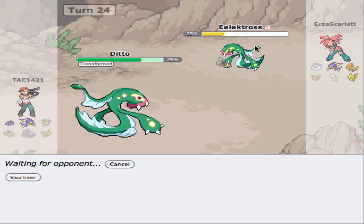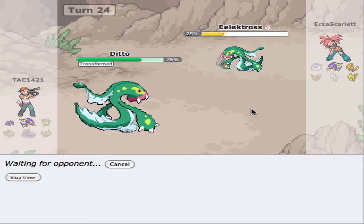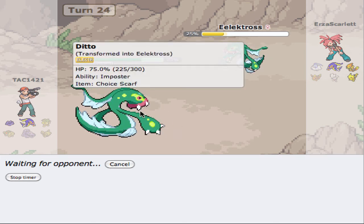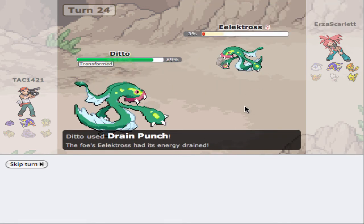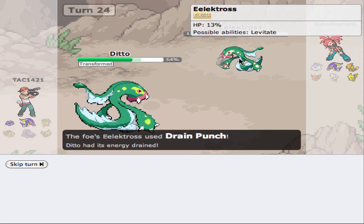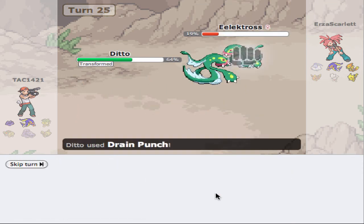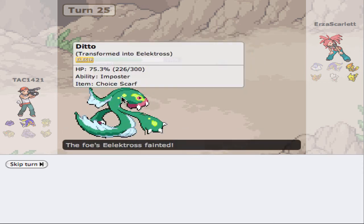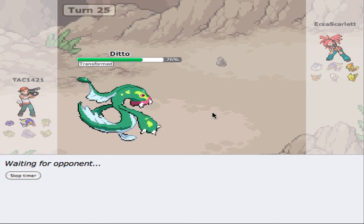If he Wild Charges, he's dead — so I don't think he's going to do that. He lives with 3%. There is another Drain Punch. If he wants to switch out, I think he could actually live from the rocks. But he's just going to stay in here and take it. Good job, Ditto — you took out the Electross. I guess I have two Electrosses on my team now. Dual Electross for the win!